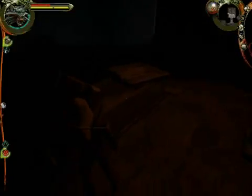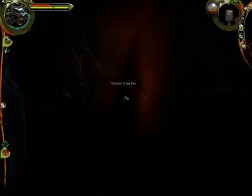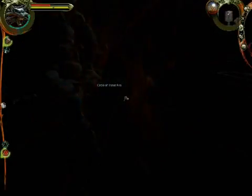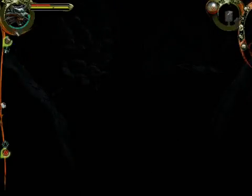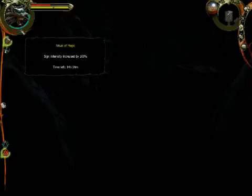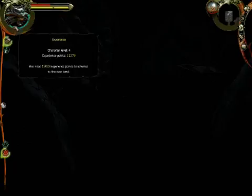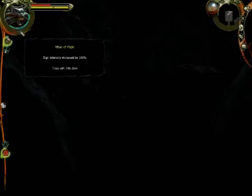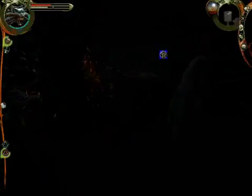I reckon that should have been open — that should be closed with that big crack in the lid. What does that do? It's not telling me. There we go. Sign intensity increased by 100%. Maybe I... I can't tell what that does, it's not telling me. It's telling me what the ritual of magic does now though. Sign intensity increased — does that mean I do double damage? That'd be pretty fab awesome.